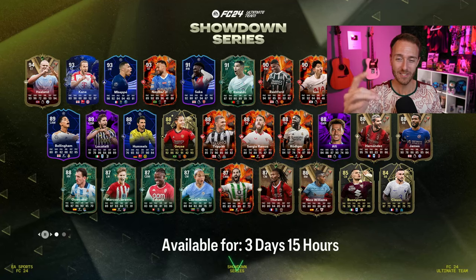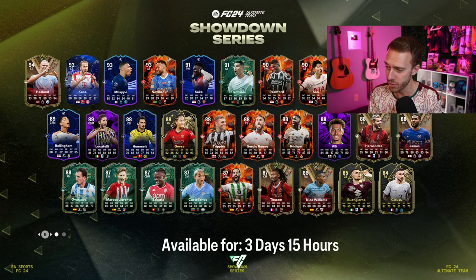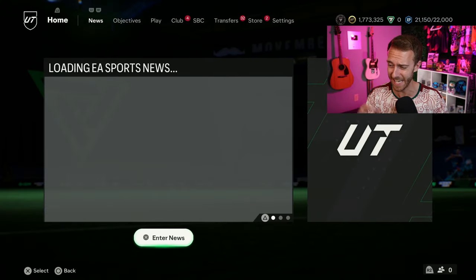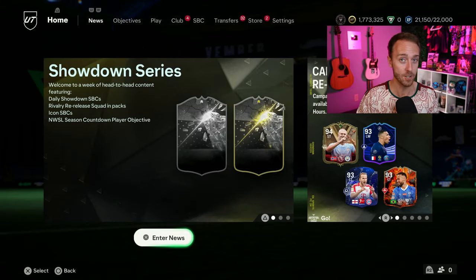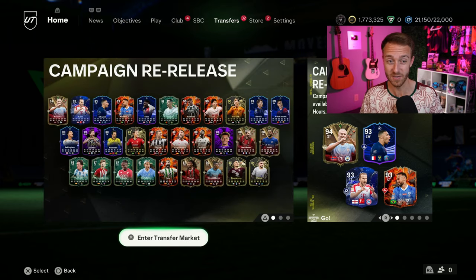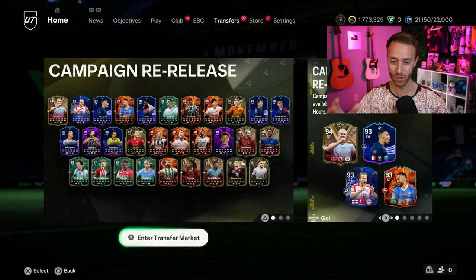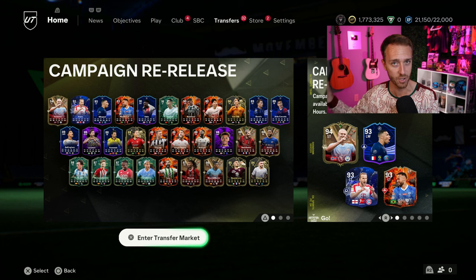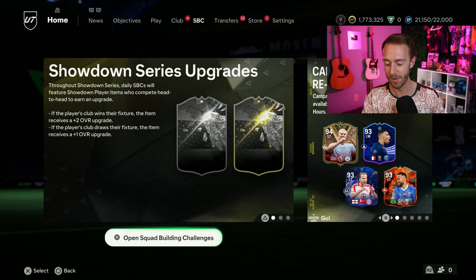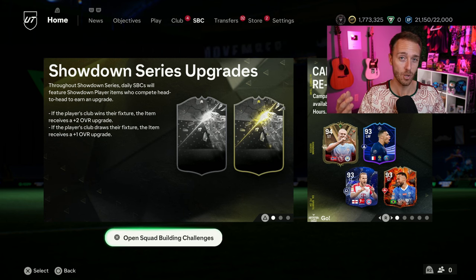Hey guys, it's Nate aka The Foot Account, and welcome back to the channel. I think it's safe to say at this point that it is officially time to start saving packs because of Foot Birthday. As it's one of the marquee promos that we see every spring in Ultimate Team, there's bound to be big cards including icons, upgraded cards in packs, and plenty of SBCs to craft.